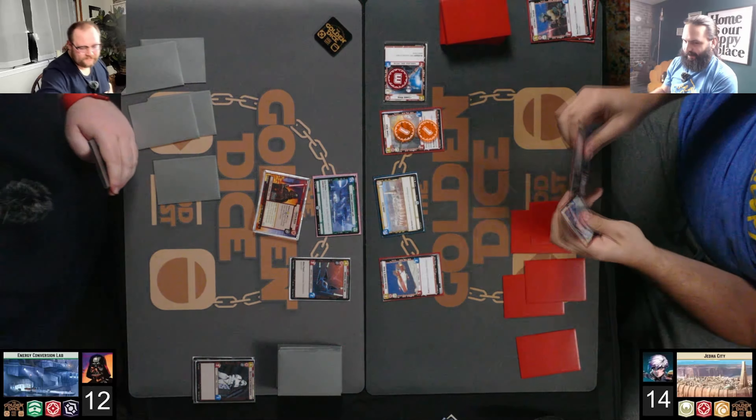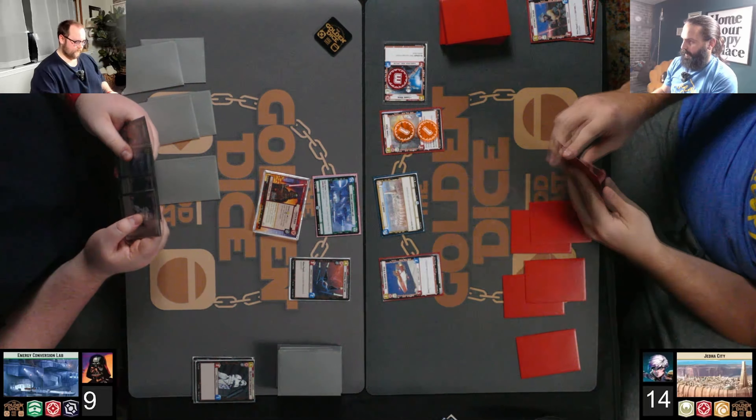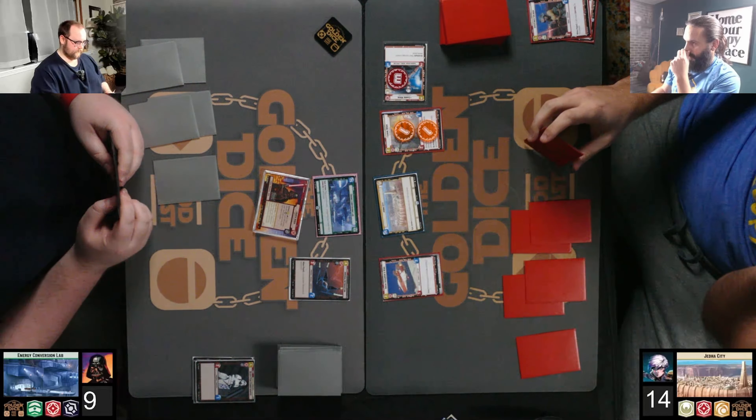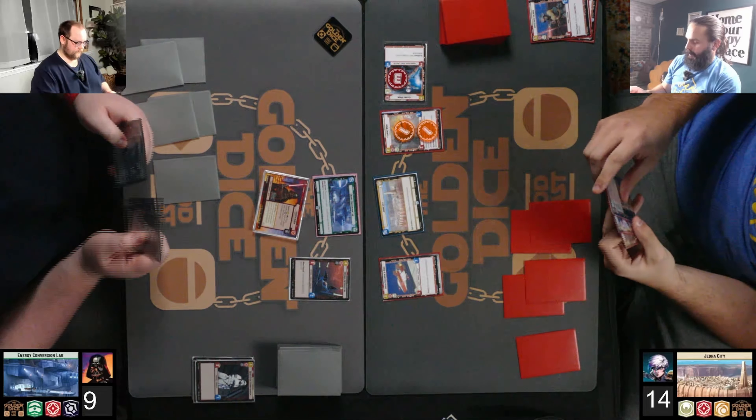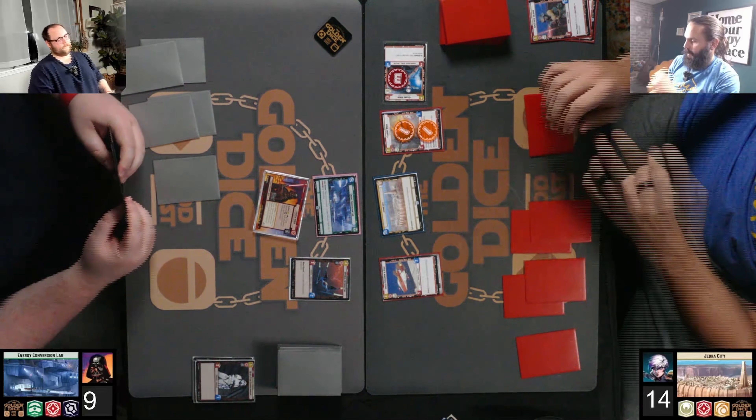So Jack went up to five resources. He generally says he likes to stick with four, sometimes going to five. He must have something in his hand that's at least a five-drop or a good combo of a three-two drop that he wants to play. Interesting to see what he goes with here.